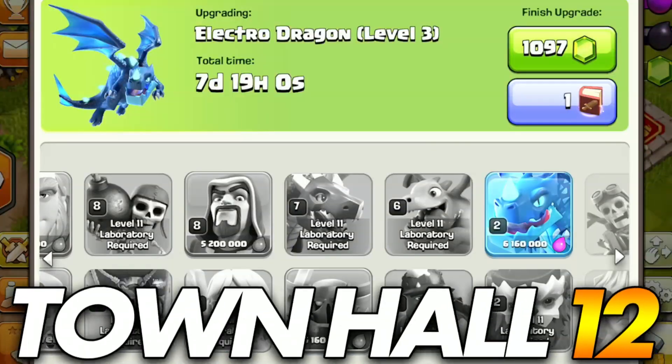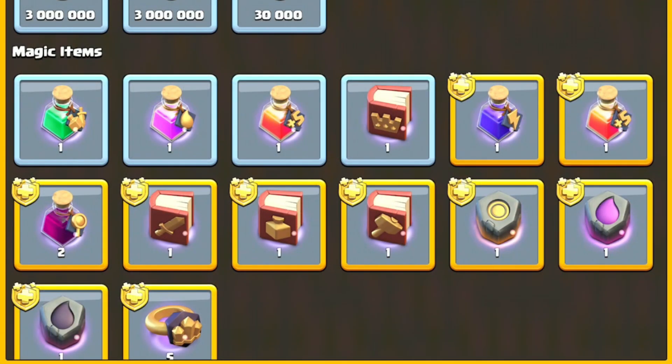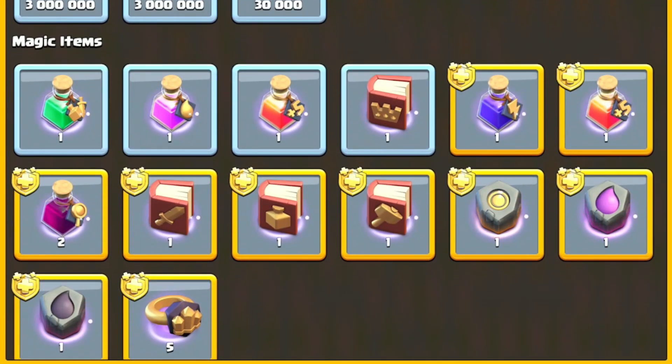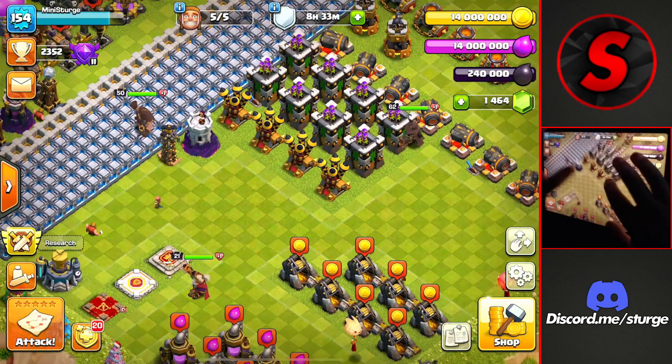Hey guys, Sturge here and today I'm going to be doing a huge channel 12 upgrade spitting spree with a bunch of magic items in the town hall and the gold pass to see how much progress I can make in this video. So let's go ahead and switch over to the progress base and get some upgrades going.